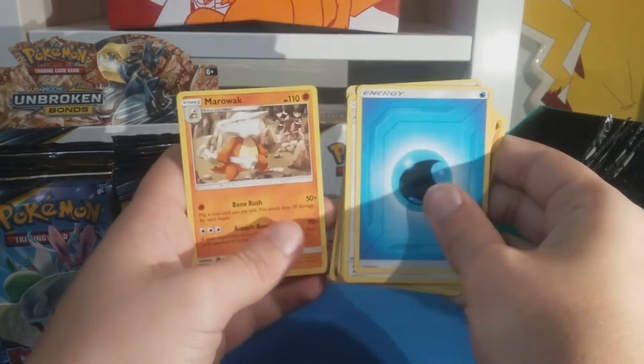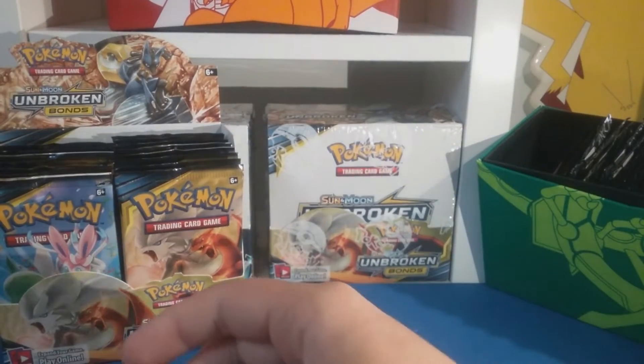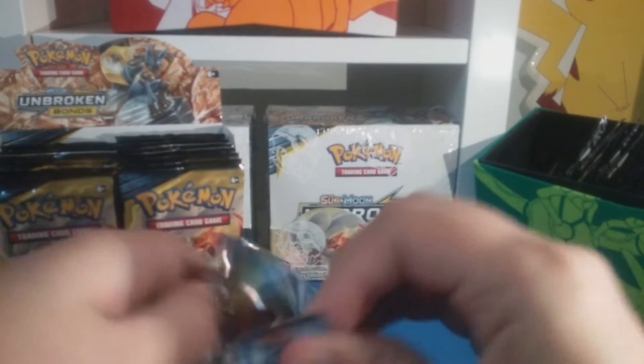One reverse, Arcaine, and a Marowak rare. Oh, Team Rocket's in the back, that's cool - Team Rocket trying to steal that Marowak!